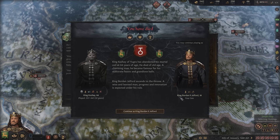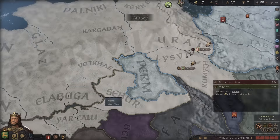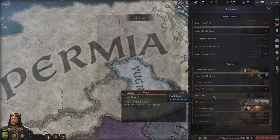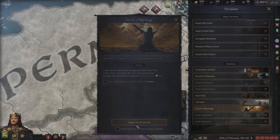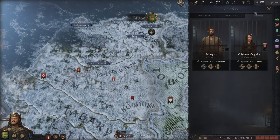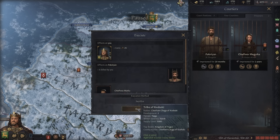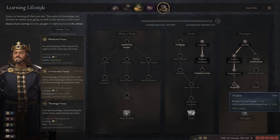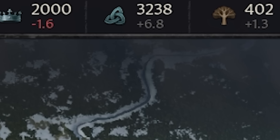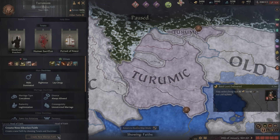We're playing as King Borden II Jelford. For the next part of my plan, I need to be raiding like crazy, grabbing prisoners, gold, and prestige — everything I can possibly get. I'll also make sure I have host feast, call hunt, and go on pilgrimage all on cooldown. Anytime I have anybody in my prison, I'll execute them and gain 25 piety. We've been raiding and executing prisoners and now have 3,200 piety.